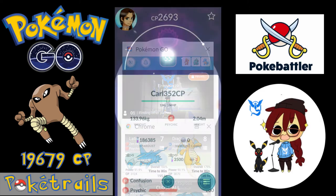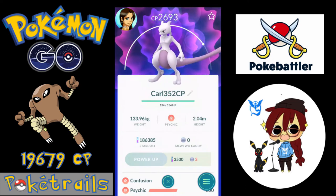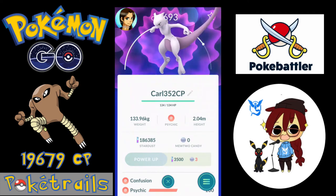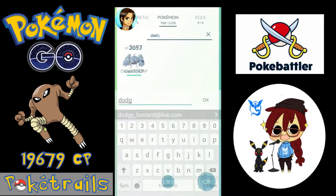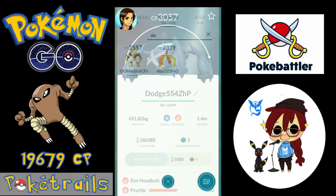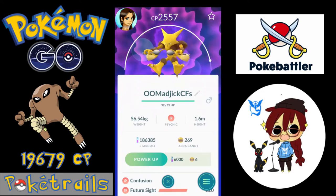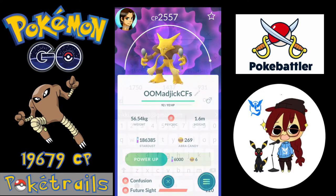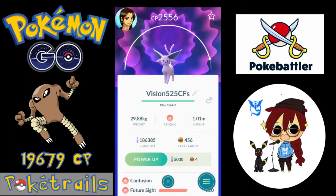Starting off the lineup, we've got Carl, my level 24 Mewtwo with 13 attack power, with the optimal moveset of Confusion and Psychic — number one on PokeBattler's suggestion for optimal Pokémon against Hitmonlee. Next up we have Dodge, my level 29 and a half Metagross, with the optimal moveset of Zen Headbutt and Psychic. Third, we've got Magic, my level 32 Alakazam with 15 attack power and the optimal moveset of Confusion and Future Sight — number two on PokeBattler's suggested list.